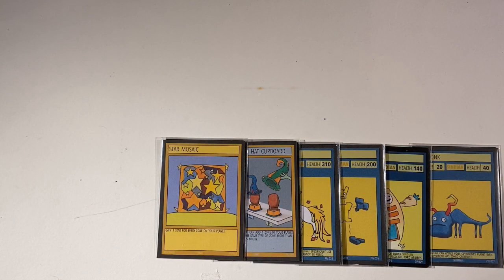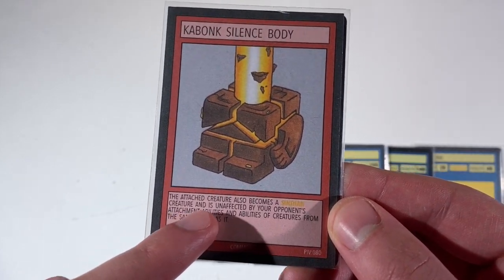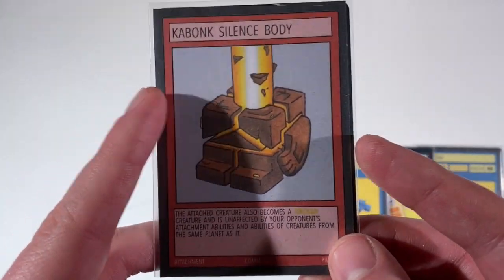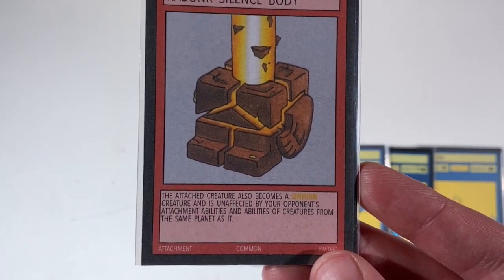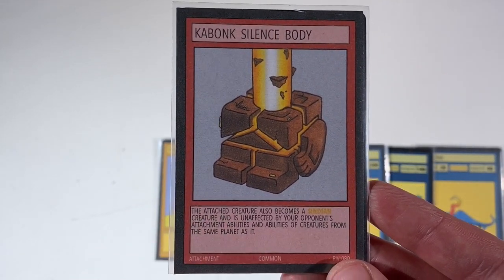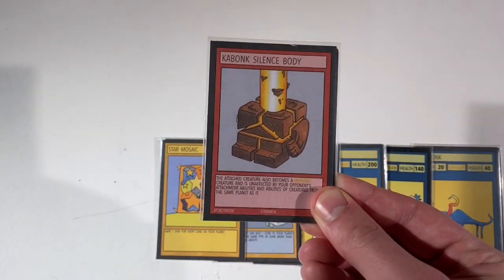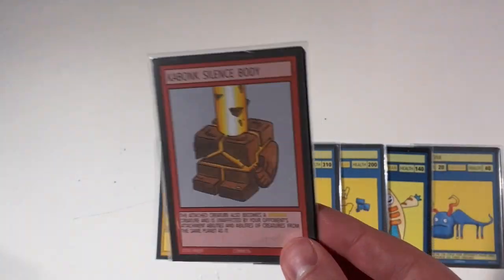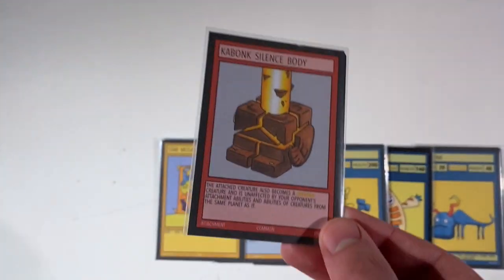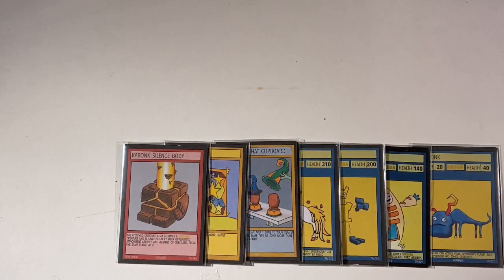The final card we have for this video is one I've already shown you — it's Kabank Silence Body for the Kabank cards. The text on this is slightly changed because I thought the original version was overpowered, so I dropped it off a bit. It now reads: the attached creature also becomes a Syndian creature and is unaffected by your opponent's attachment abilities. If you haven't seen the video on the Kabanks, definitely check it out — they're a really cool archetype that come from multiple planets and use that to their advantage. So if a Kabank creature is from four different planets, it can't be killed by creatures with any abilities from them.